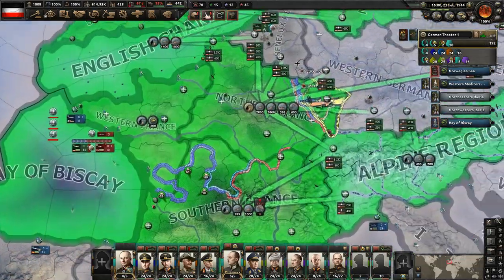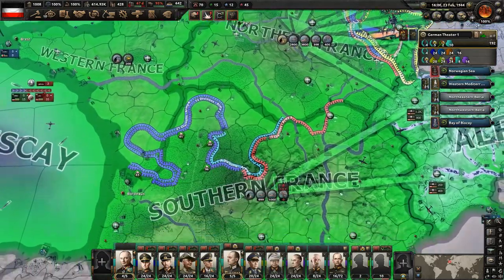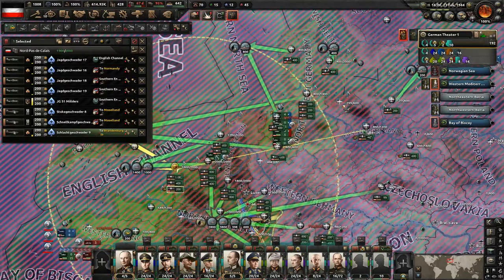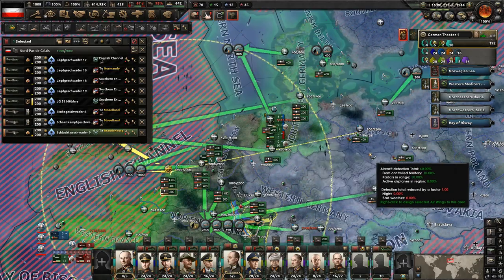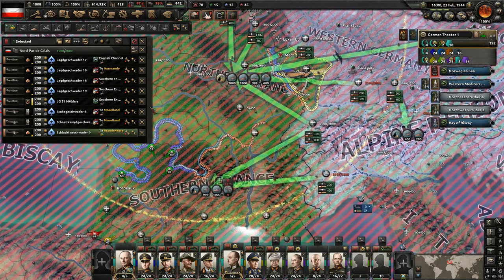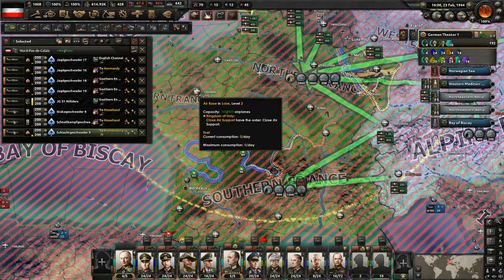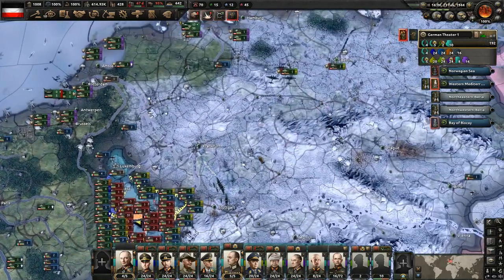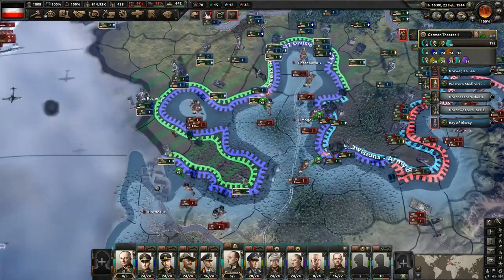I moved the planes around a little bit. We still have a ton here in northern France because of the situation there, but I moved some down to here and these guys should be moving over. I did pull some planes back simply because I've already got planes going to all these airbases here and there's no other airbases. So we're going to pull those back and train them - could put them here as well if there are any openings.